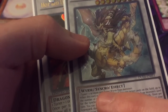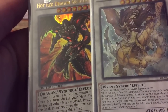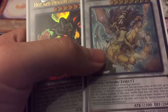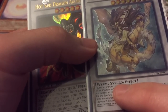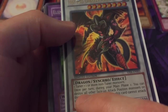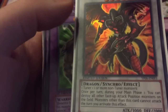On Baxia they misspelled 'synchro' — it should have a Y in it. And on Hot Red Dragon Archfiend it says 'synchro' but has an H in there instead, so it says 'synchro' — should have an H right in between the C and the R. Then on Hot Red Dragon Archfiend it says 'destroy' instead of 'destroy' — you can destroy all other face-up attack position monsters on the field. Just another something interesting.